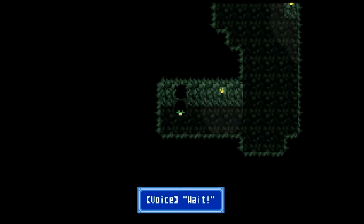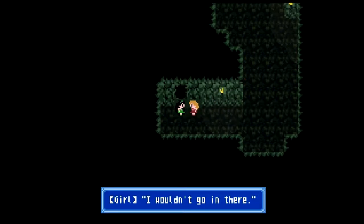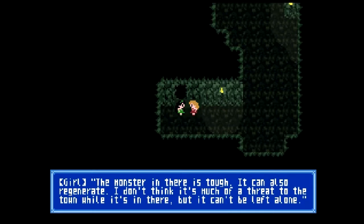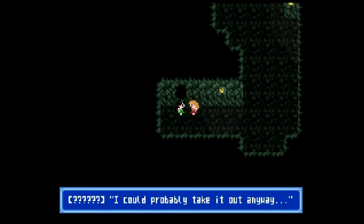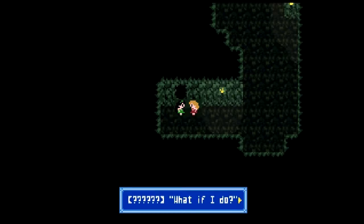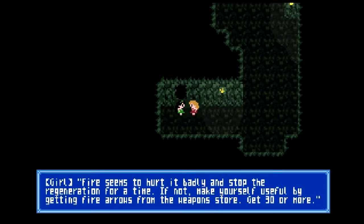We've got a voice that says, 'Wait!' Oh, there's another girl here. She says, 'I wouldn't go in there. The monster is tough, it can also regenerate. I don't think it's much of a threat to the town while it's in there, but it can't be left alone.' I could probably take it out anyway. She replies, 'If you try, I'll write those words across your headstone. Do you know any fire art?' Fire seems to hurt it badly and stop the regeneration for a time. If not, make yourself useful by getting fire arrows from the weapons store — get 30 or more. Well, we've already got 30.